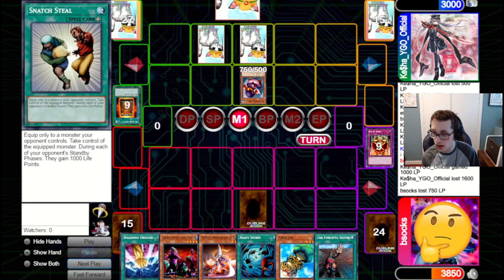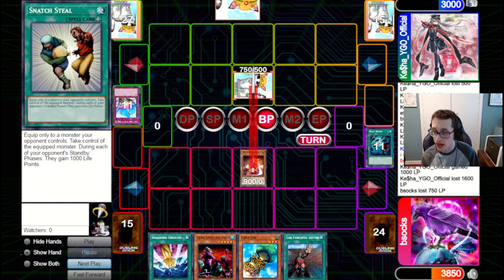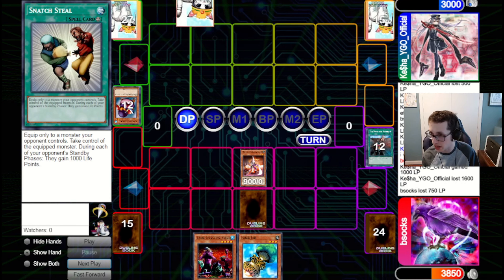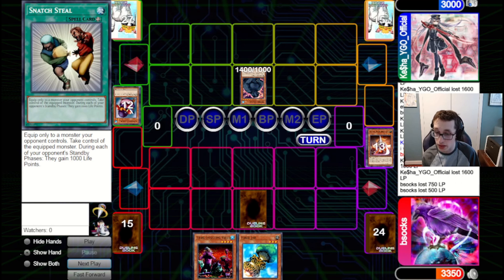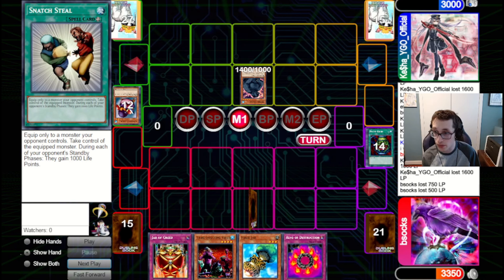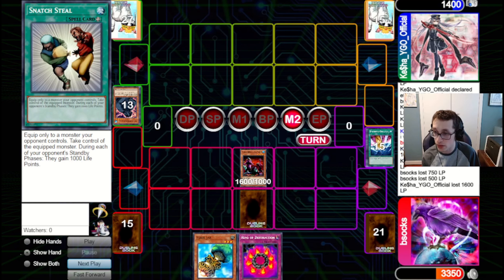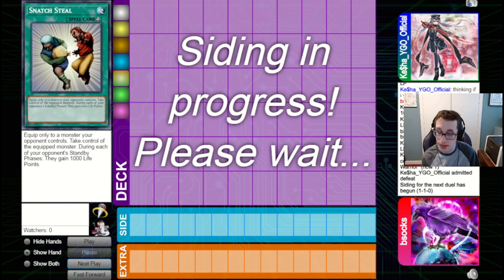We go for the Snatch because we want to clear the back row anyway. This baits out the Book of Moon no matter what. Now we go for Heavy on that back row, go for Swordsman, and attack into the Penguin Soldier — clear that. Main two, go for Forceful, shuffle back their last card. We set a Snatch, pass back to our opponent. They go for Grizzly, attack over our Swordsman, deal 500. We draw a Pot, draw two — we draw Jar and Ring — and that should do it. We go for Snatching, go for Tribe, attack in for 1600. They summon Breaker, we can Ring the Breaker, and that will be the end of game two.